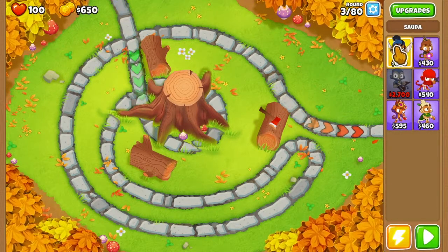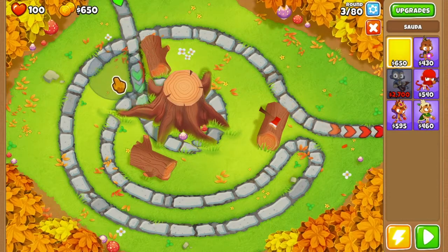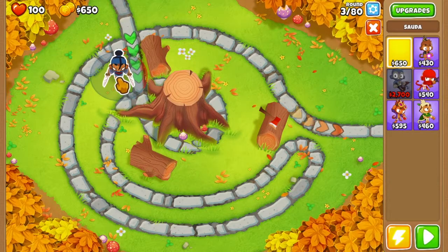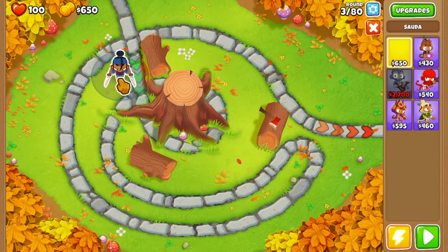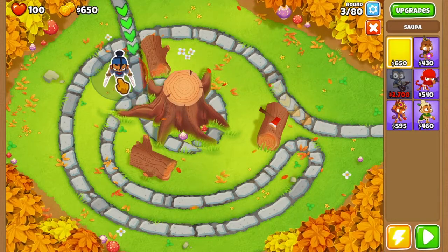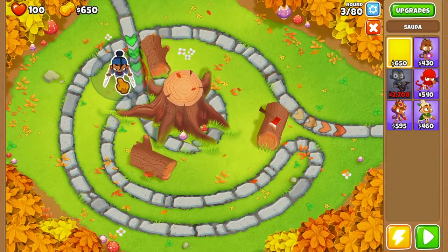So the first thing we have to do is place Souda in a spot in the very middle here, so that we can split a monkey above and below it, because that's what we're going to do later. She has to be able to hit the top path, the path to her right, and the path below her, which she can.